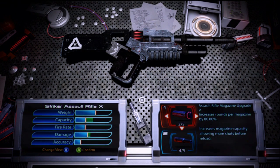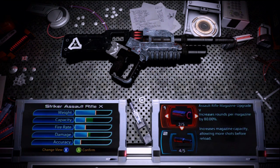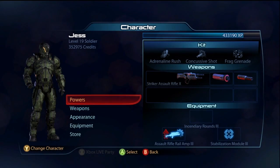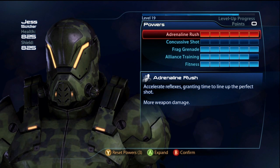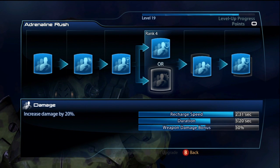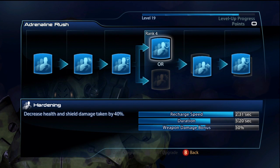For the mods I'm going to highly recommend: it's going to be the Extended Magazine — very important — and then the Extended Barrel, which is just going to increase your damage. But the Extended Magazine is extremely important because you want to be able to shoot this gun as much as possible. Now for the build, this is going to be a Human Soldier — definitely the best class for this gun, the only one I like it on.